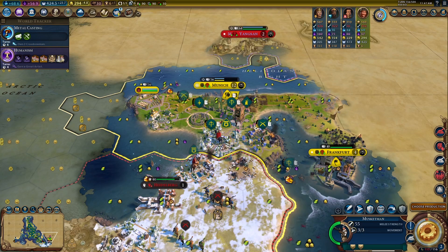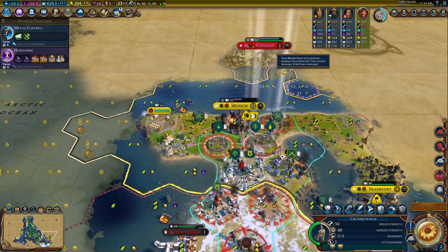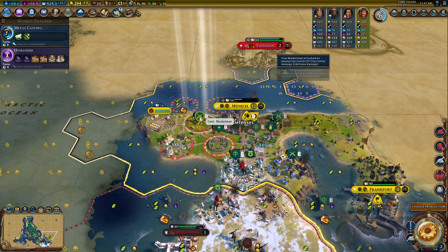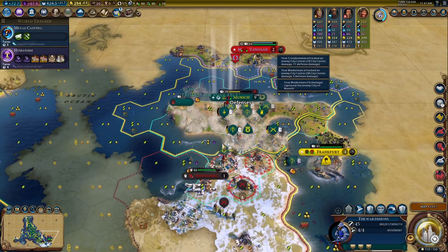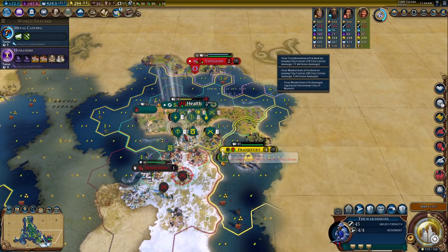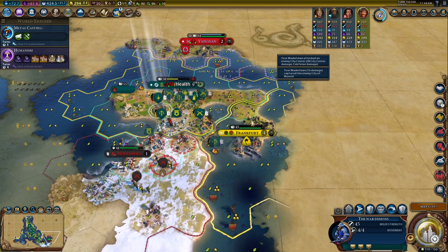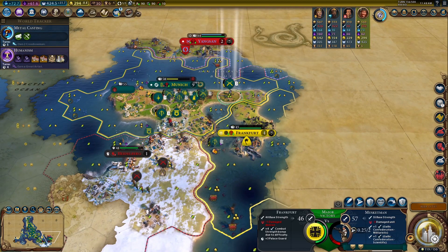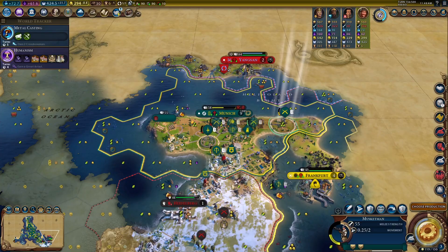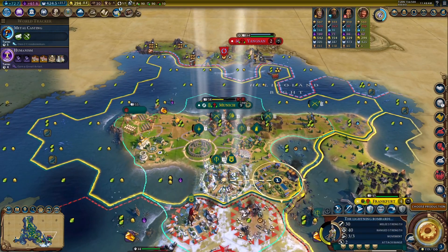It's looking like we should be able to capture their capital this turn. Let's do a little damage here — that should be his capital. Looks like that's his only other city, so we can immediately work around and head over that way. That's a very weak city so it won't be very hard for us to do a lot of damage.